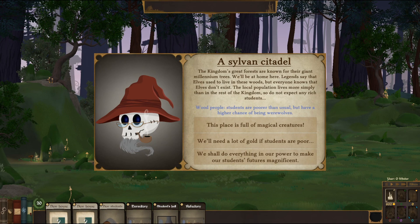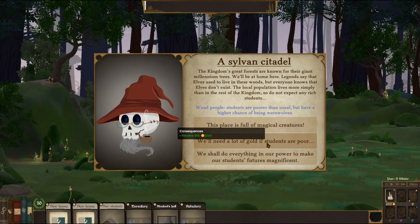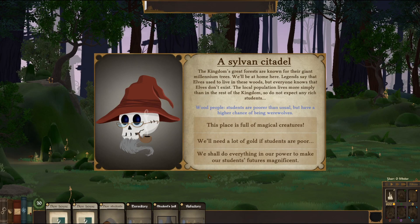A Sylvean Citadel - the kingdom's great forests are known for its great millennium trees, we'll be at home here. Legends say that elves used to live in these woods, but everyone knows that elves don't exist. The local population lives more simply than the rest of the kingdom, so do not expect any rich students. This place is full of magical creatures - we'll need a lot of gold if students are poor. We shall do everything in our power to make our students' future magnificent.